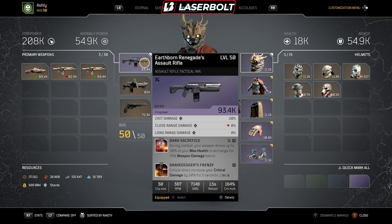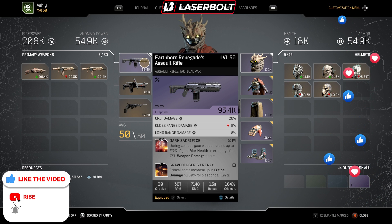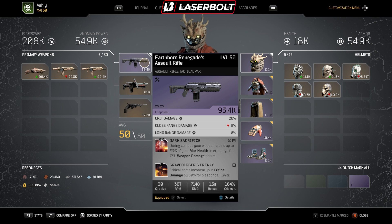As our primary weapon, we are running the Earthborn Renegade, which is a Saw Rifle. There was a way prior to the game being patched to get these over and over, but that way is no longer effective. What you want to look for is an Assault Rifle with the mod called Gravedigger's Frenzy — this is an extremely important mod for this build. Basically, critical shots increase your critical damage by 50% for 5 seconds, and you can stack this every 10 seconds. It's crazy good, especially when melting bosses or killing different enemies, as long as you're critting.